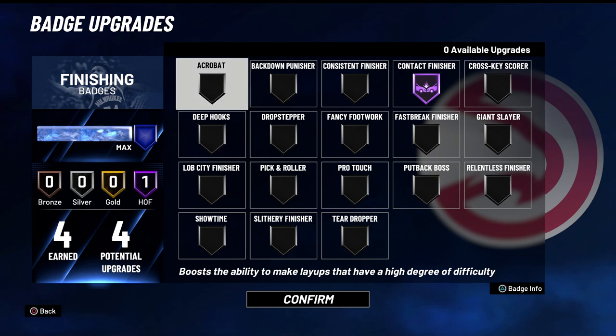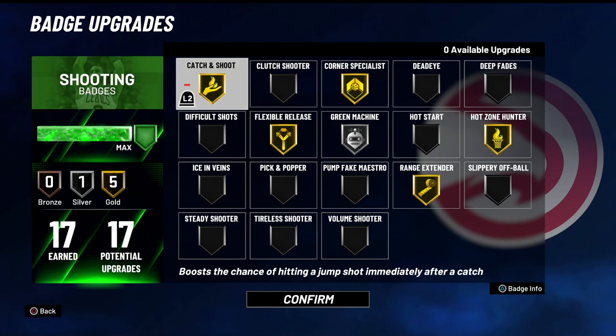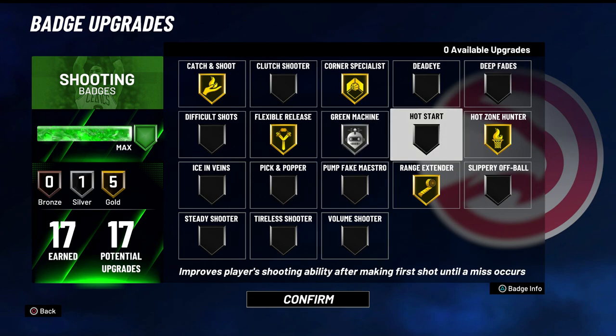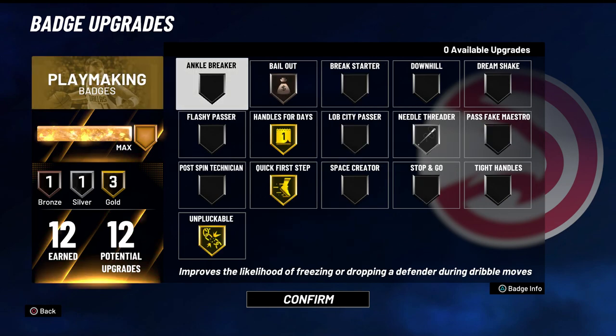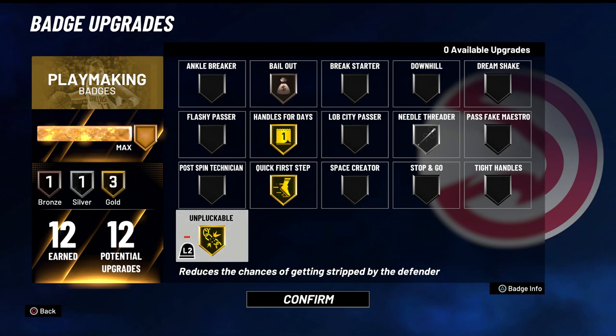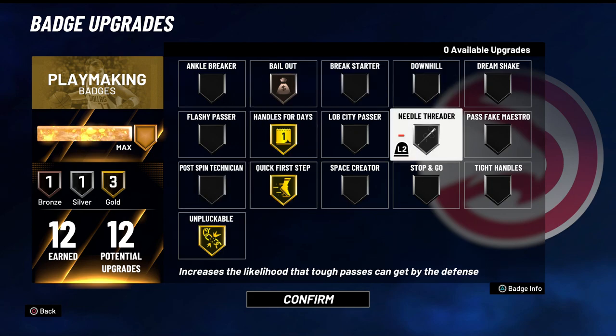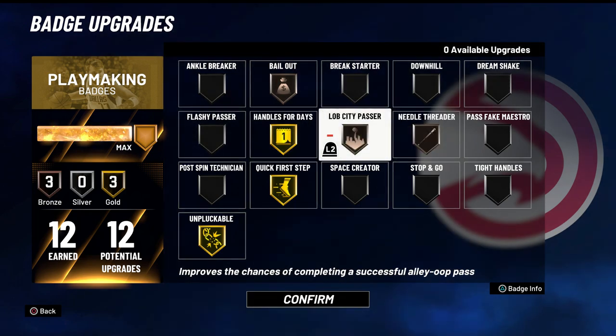Because I'm this tall, I think contact finisher hall of fame is really all I need. There are a lot of good badges like acrobat, relentless finisher, giant slayer, and slithery finisher, but the way I play I think I'm fine with only contact finisher hall of fame. For shooting badges I have catch and shoot gold, flexible release gold — which is actually a really good badge this year — corner specialist gold, green machine silver, hot zone hunter, and range extender gold.